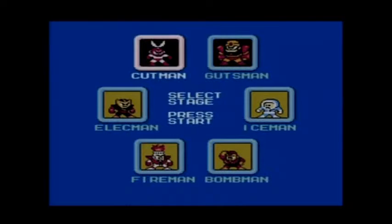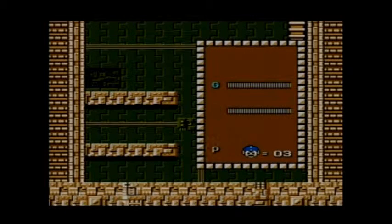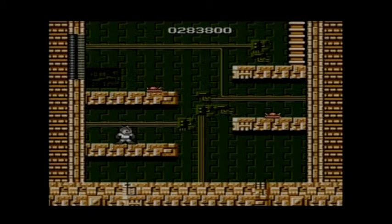Now it's time to fight Elecman. Cutman's weapon is called the Rolling Cutter — you shoot it and then it goes in a sort of arc; it's kind of like a boomerang weapon. It does help in some spots. Here is Elecman's stage. Elecman is probably the worst Robot Master in the whole game because of what he can do to you — his weapon can destroy Mega Man in three hits, just like Big Eye.